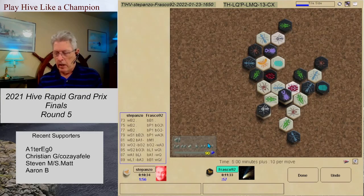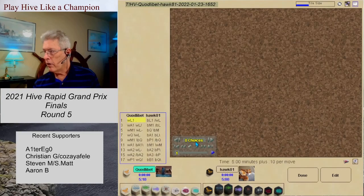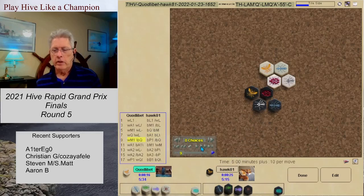So that was the first game in round five. Now let's go to the second game of round five — Quadlibet versus Hawk. Here is the shoe description, and if you'll notice, one of the Queens doesn't come in until turn four. Quadlibet brings in the Queen on turn four. We have almost a symmetrical position — it's a C Queen formation. Ladybugs as the initial bugs.